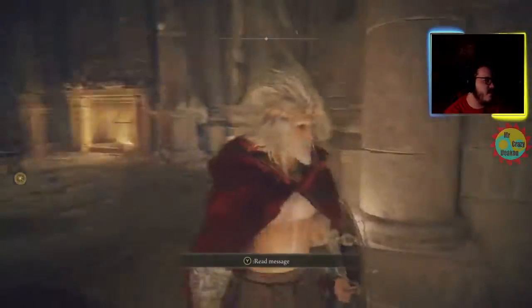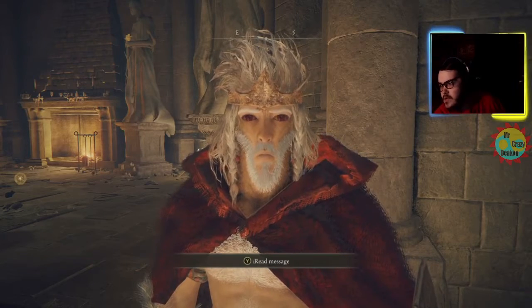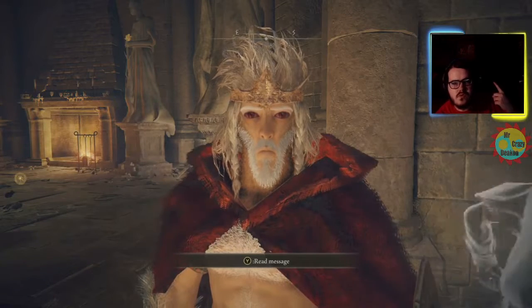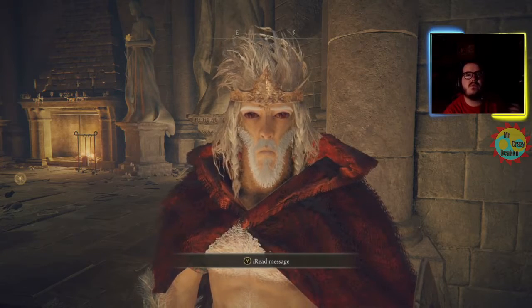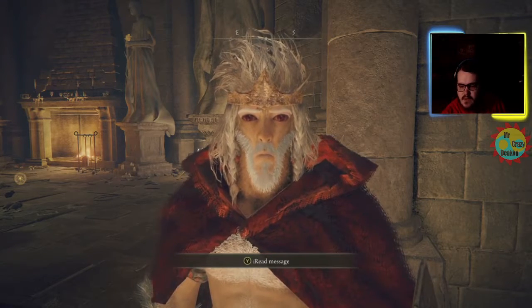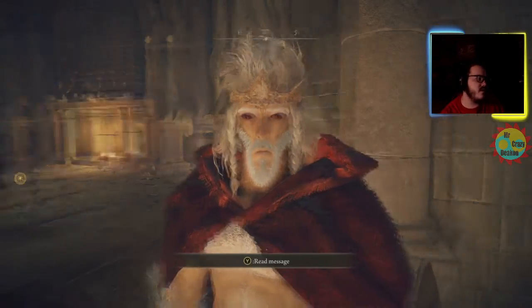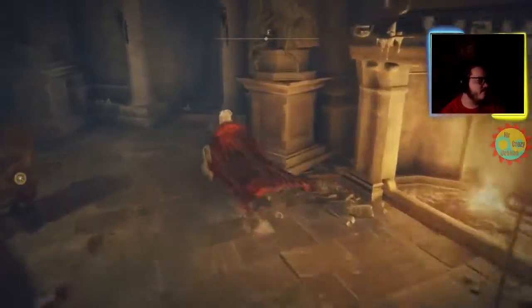If you've got red or yellow eyes and you want to know how to turn them back: the red eyes happen if you finish the White Mask questline to become a Knight of the Lord Blood. Your eyes become yellow and more dragon-like the more hearts you consume by getting dragon incantations. But if you want to get your original eyes back, head to the Round Table.